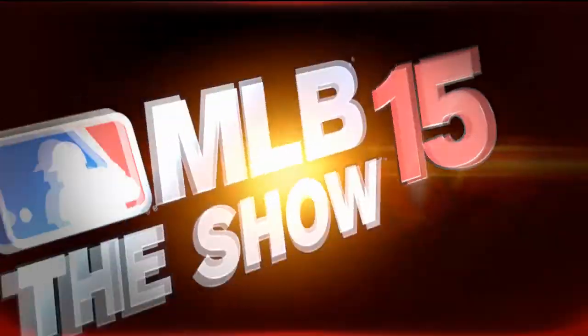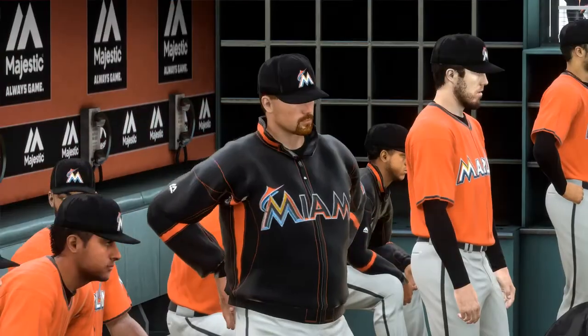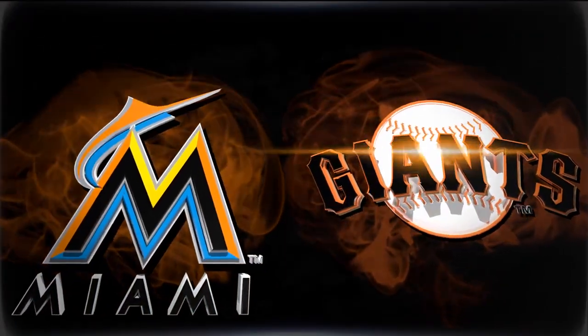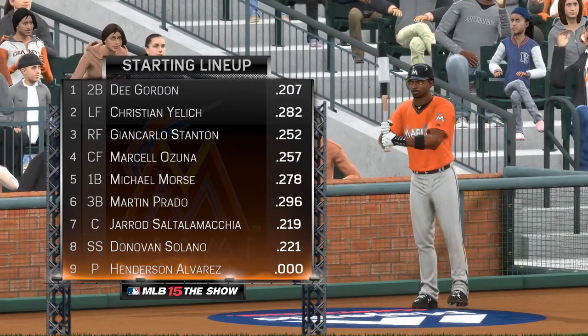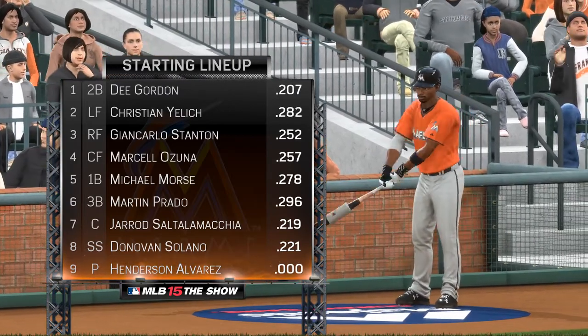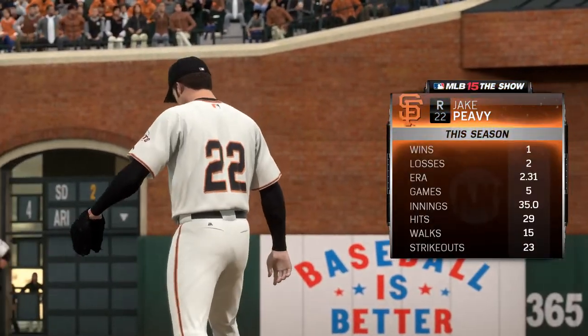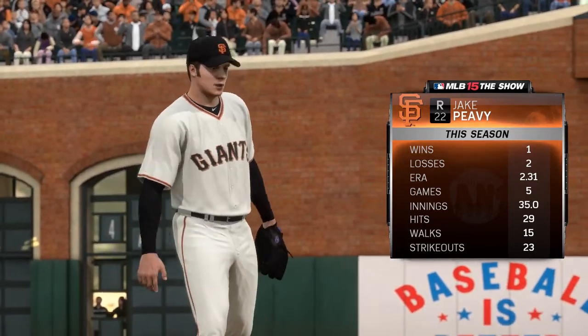Let's check in on the numbers on these guys so far this year. They'll have to battle the elements a bit tonight — the cold and the wind. That's not an ideal situation, but in many ways it's much tougher on the hitter than the pitchers. So I'd expect each of these guys to be working in with the fastball, getting it in a little bit more than usual. Now let's have a look at the starting lineup for the visiting Miami Marlins. Their matchup will be a tough one as they're set to face the former Cy Young Award winner, right-hander Jake Peavy.